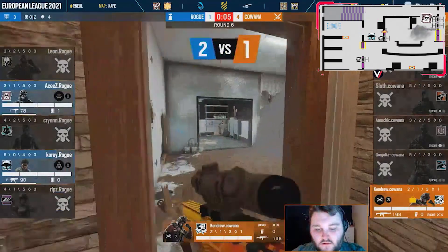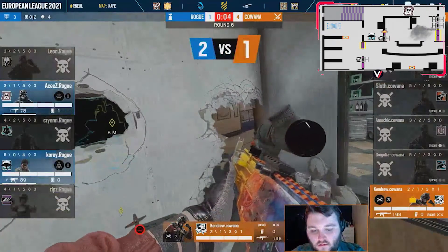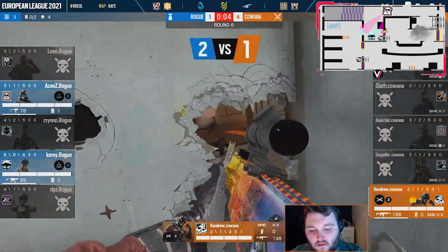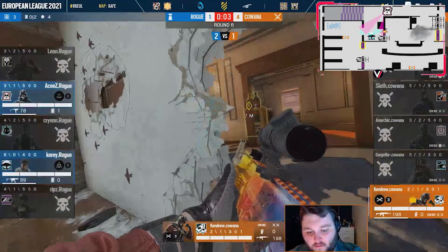After Mira died, because washroom was still smoked, Melusi shouldn't rotate to tarps to establish a crossfire on the rotate and tarps door. But if he did, he should not hold a passive angle, because that way Ace can't engage in another 1v1 gunfight.